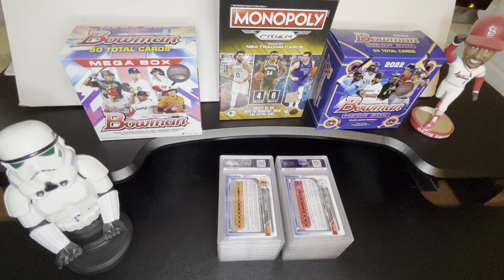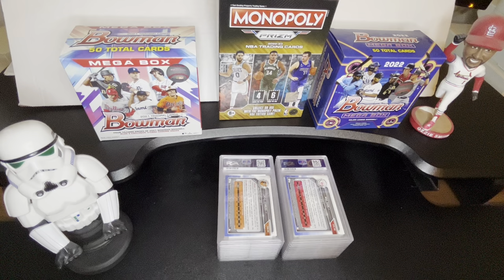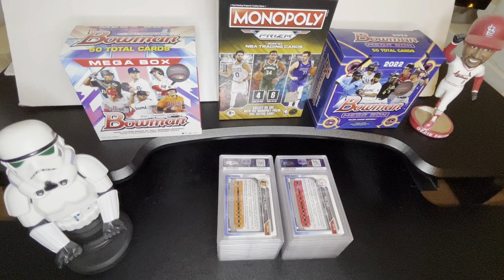I think I have three more there, so we're going to see some good ones. This particular order is mostly Bowman Chrome Autos. There are a few football cards sprinkled in here. There's one card in here that — don't know what the heck we did wrong on that one — we'll take a closer look and see if we can figure out what was going on. I've got my little Stormtrooper stand here, which is actually a phone stand but works perfect for PSA slabs.